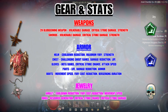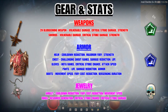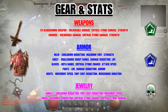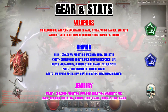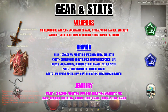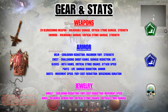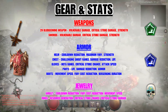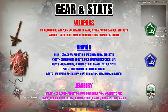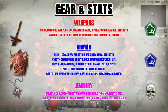Cooldown reduction gives us more uptime on our shouts and our ultimate — very crucial because we can't really fight elites or bosses without these active. Defensive stats like damage reduction and life become more essential as you enter higher tier content, otherwise you'll just get one-shotted. Skill ranks to Challenging Shout and Hammer of the Ancients make those abilities more potent. Fury generation is what makes this build go from pretty good to absolutely destroying all content — more fury means more hammers you can spam.